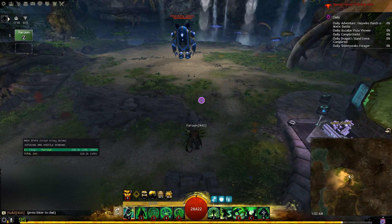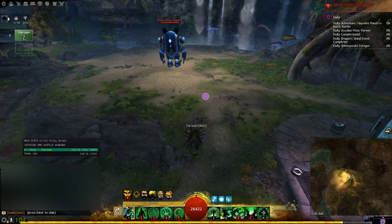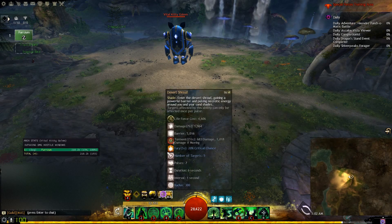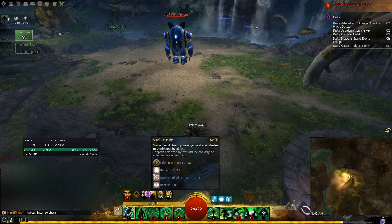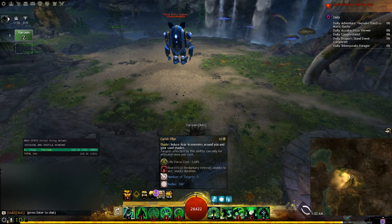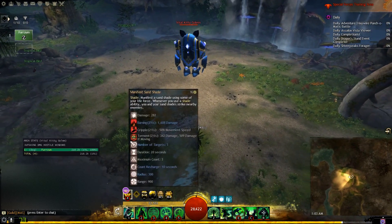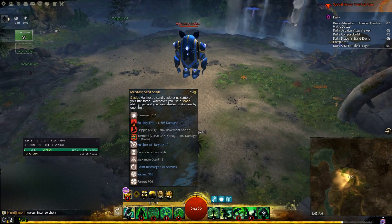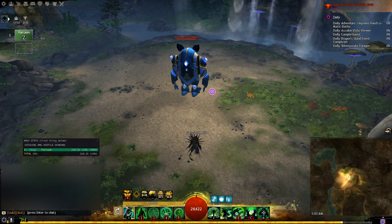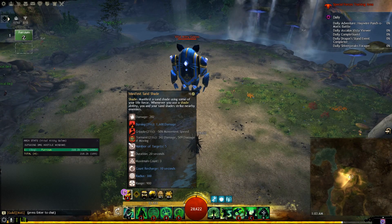There are a couple different ways to abuse this. It pretty much gives us flexibility — the flexibility of using shade skills just for their benefits, whether you're using it for allies, whether you're using it for condition cleanse and boonstrip, or for fear. It also lets you use it just for burst, for the damage portion of it. Or, if you're bursting on top of where you're standing, a little of both, which is pretty nice.